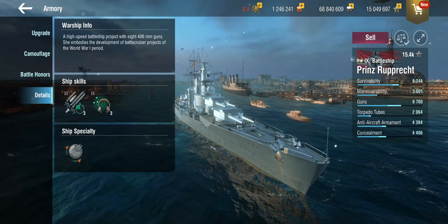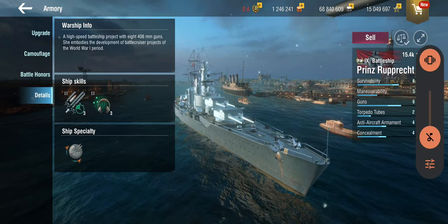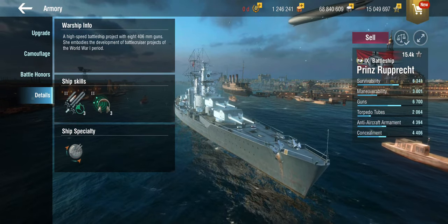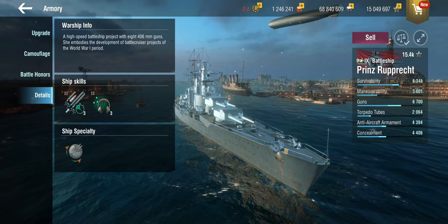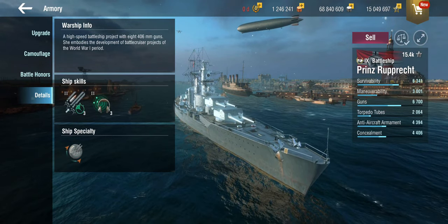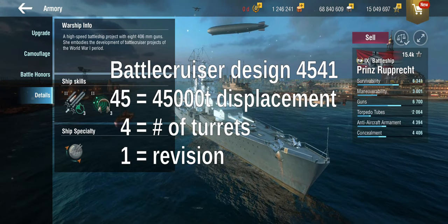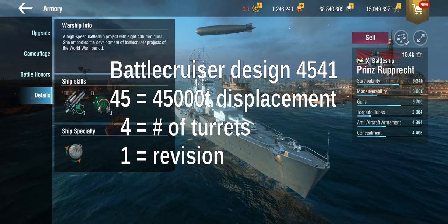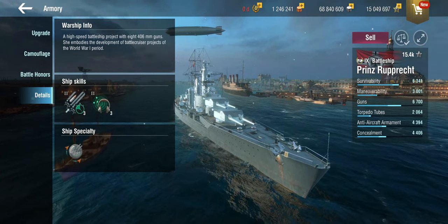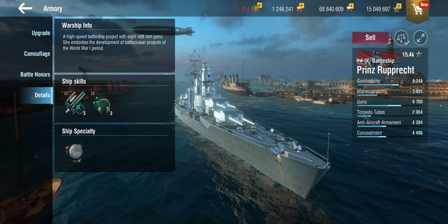To nobody's great surprise, the Prinz Rupprecht did not exist because all of these are designs that were made late in the First World War — towards the end and after the war, nobody was building battlecruisers in Germany because they had other problems. This was, according to the Wargaming Wiki, the 4-5-4-1 design — the same displacement as the Zeten at tier 8 with 45,000 tons, but with four turrets instead of the rather obscure triple turret layout that the Zeten had at tier 8.